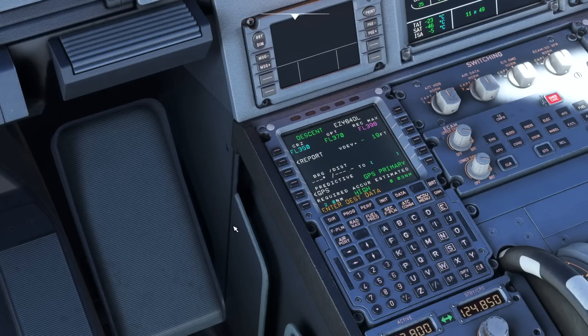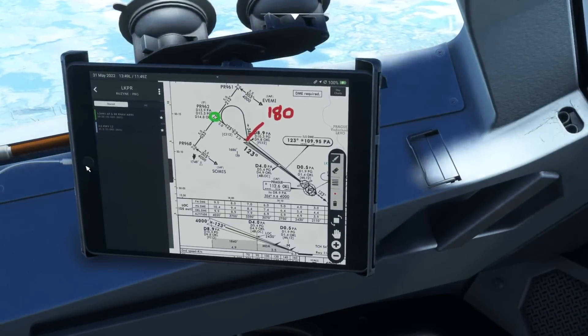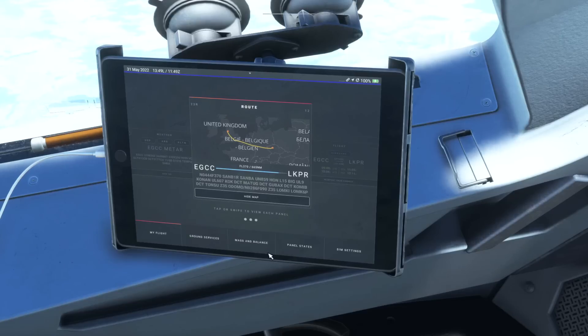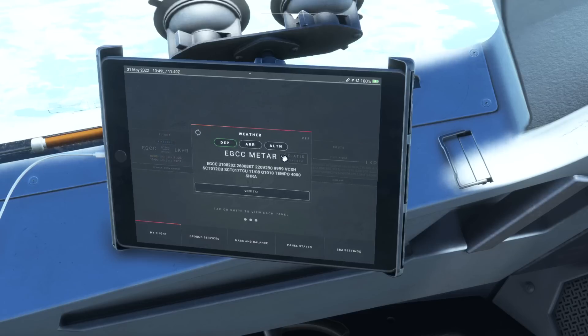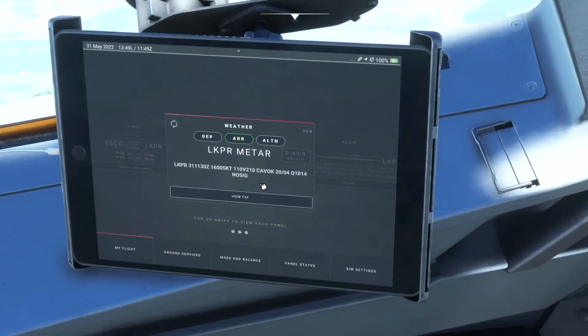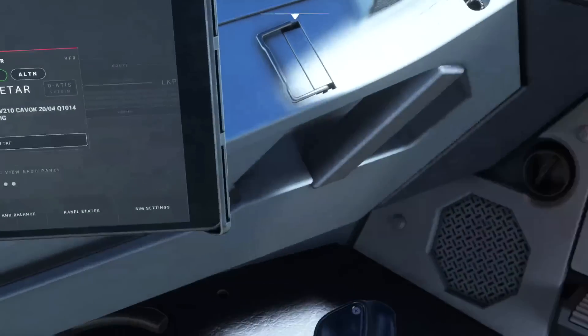One thing we need to do is enter our destination data. Normally this will be done prior to the descent starting — I'm just a little late here in this tutorial. You would either send a weather request and get the METAR, or you can use the Phoenix tablet. We can just have a quick look at the METAR for Prague, update it, and fill everything we need in.